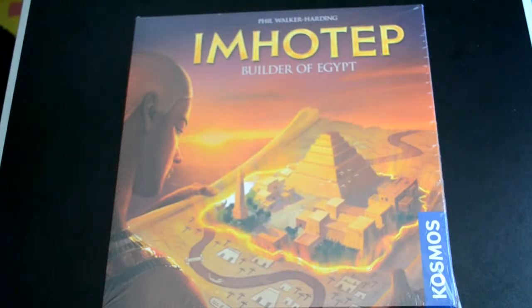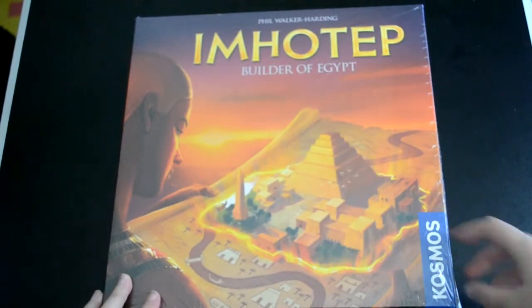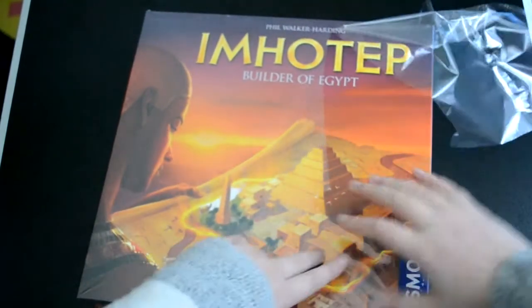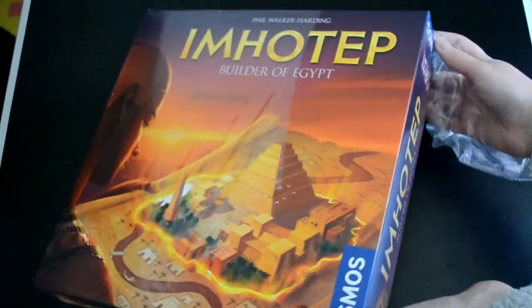Hello everybody and welcome back to another what's in the box video. Today we're going to be looking at Imhotep: Builder of Egypt, which is put out by Cosmo Games. This box is really pretty big and I'm really excited for this one — it looks really awesome — so let me get this plastic off so we can take a further look.